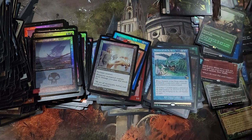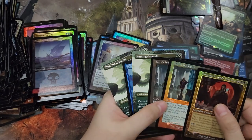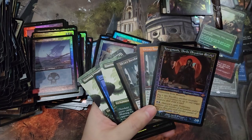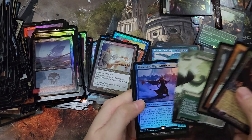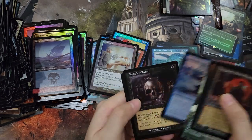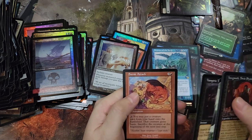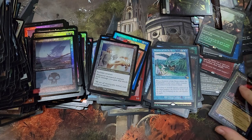Quick recap of our mythics: two Urza's Incubator in Retro, one in Foil. A Retrofoil Yawgmoth Thran Physician. Two Hunting Grounds in the Full Art. One Urza Lord High Artificer Foil. A Vampiric Tutor Retro Non-Foil. And a Sneak Attack Retro Non-Foil. That's it. Thanks again for watching. Bye.